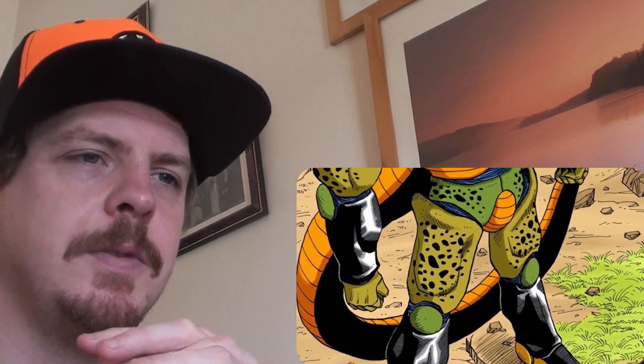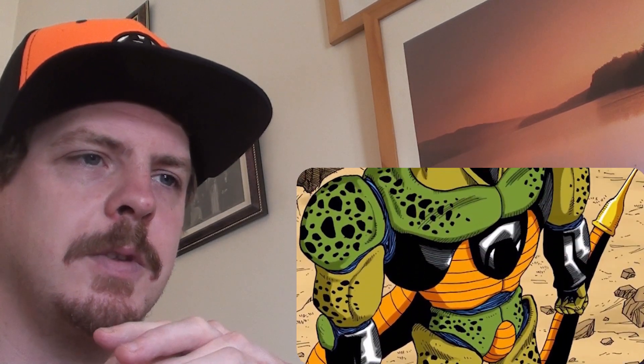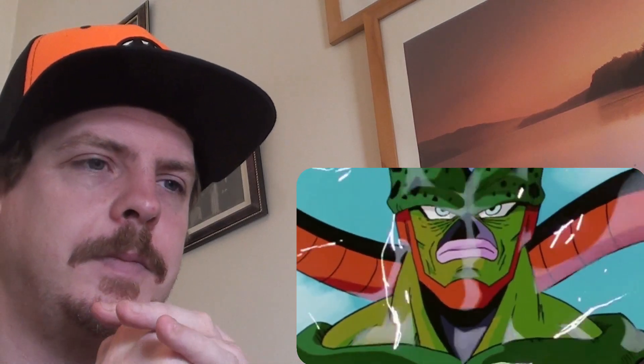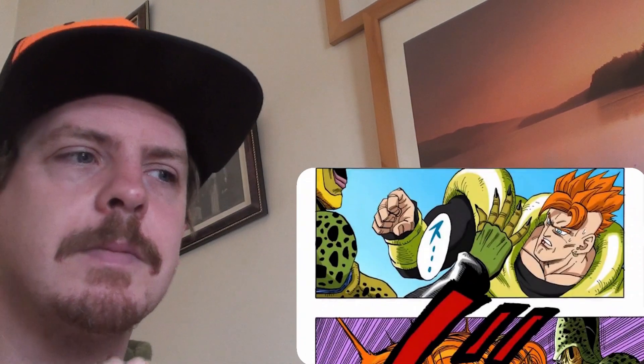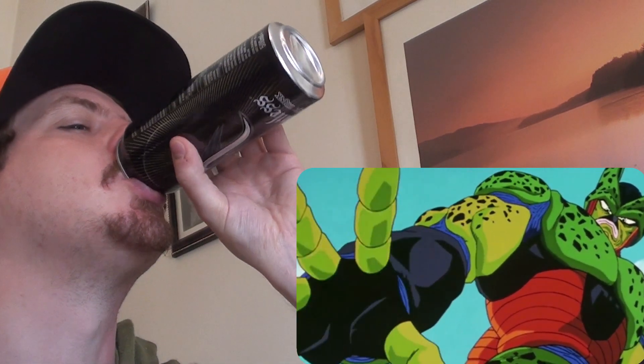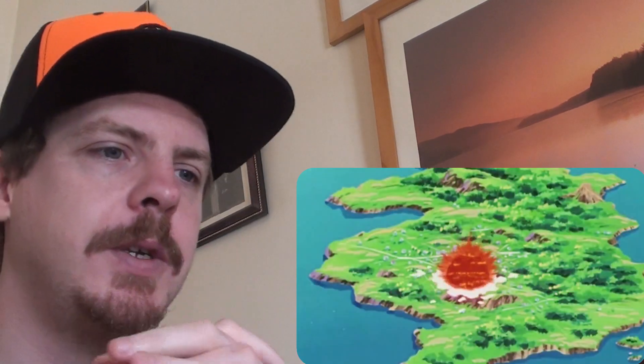He looks like a teenager in a way, lizard-like, not fully formed. Then we have Second Form Cell, which appears after absorbing Android 17 and a whole bunch of humans from town to town. Of course, 17 was the one that triggered his evolution. This version of Cell was able to annihilate Android 16, something Imperfect Cell could not do. Some fans refer to this form as Semi-Perfect Cell, but that is a fan-made term — the actual term is just Second Form Cell. We first see this in Dragon Ball Z Episode 152, correlating with Manga Chapter 372.